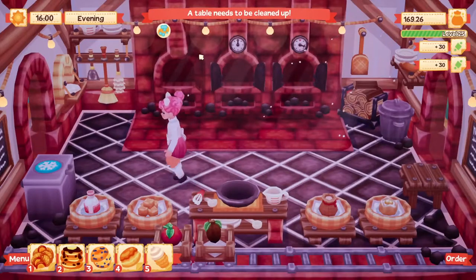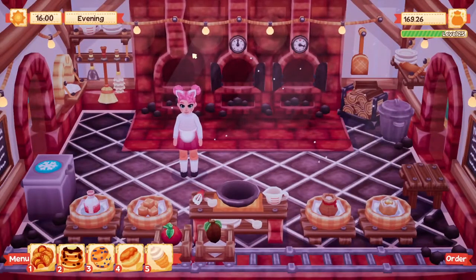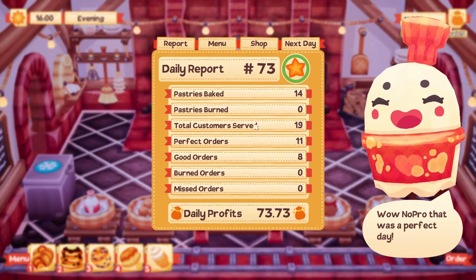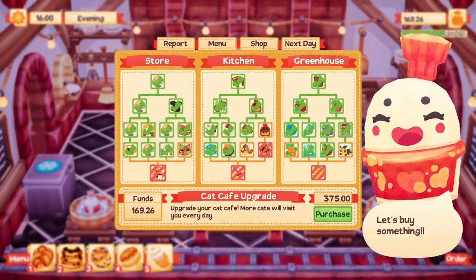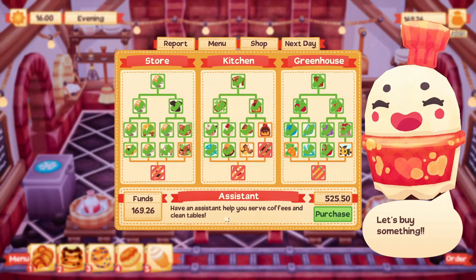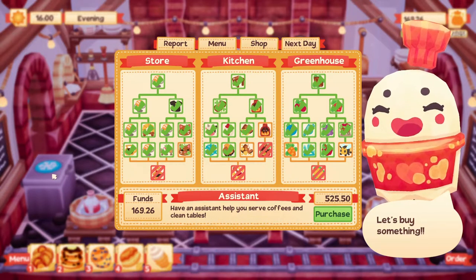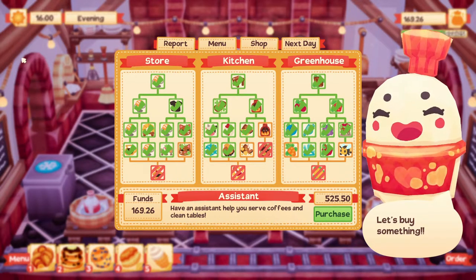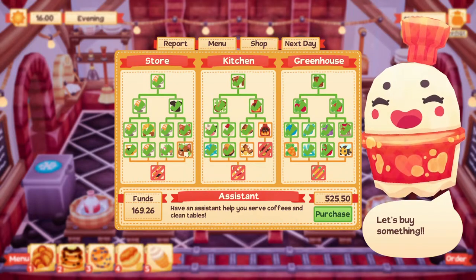I think the coffee is on the house - we don't charge for it sadly. I feel like we'd make so much more money if we did. How much did we make? 73 - I'm still slow but I did serve 19 customers. I really want to get the assistant. I feel like an assistant will be good - help us serve coffee and clean tables. I wish the assistant would also grab stuff I make and put it to the side, then either serve it if somebody ordered or refill the display.